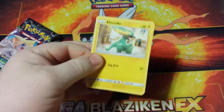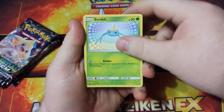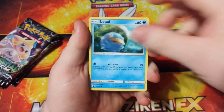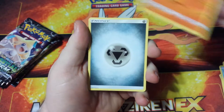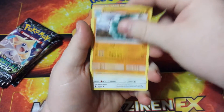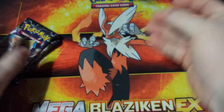Pack number one. We have an Electrike, Surskit, Onix, Clampearl, Lotad, Torchic, a Magcargo, Steel Energy, a Solrock, a Duskull, a Vigoroth, and there is a code card for you.